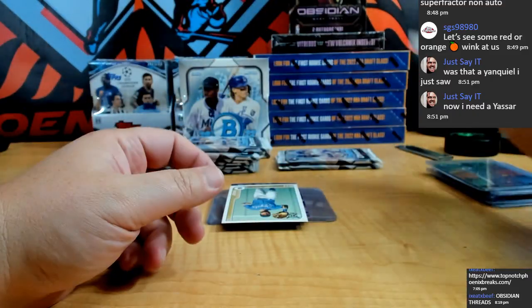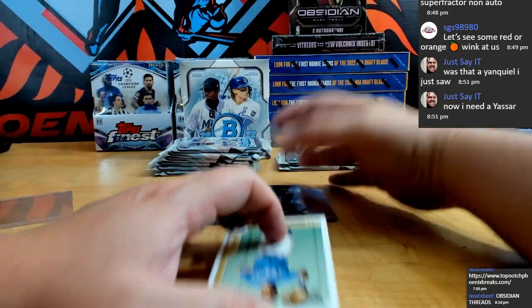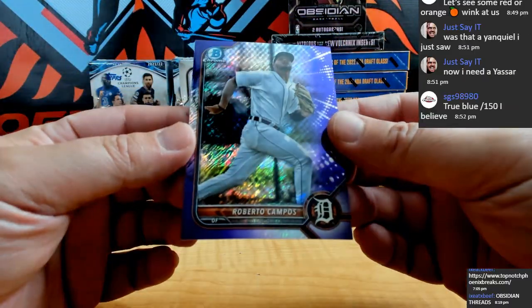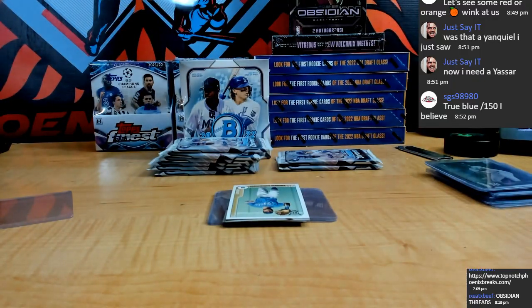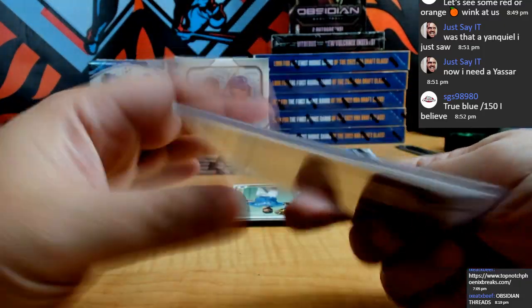It's kind of nice. And we got a purple shimmer refractor — Roberto Campos. Yeah, true blue, one of fifty. That is 2/250 for Detroit.